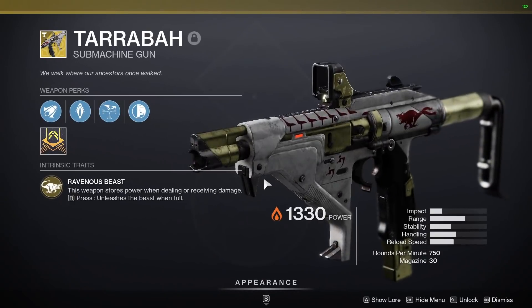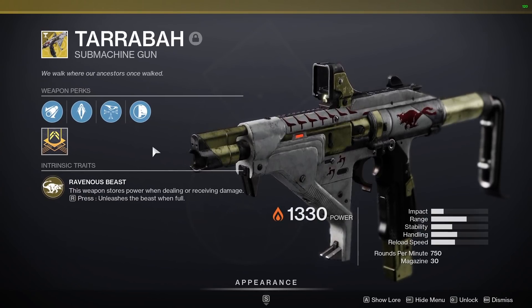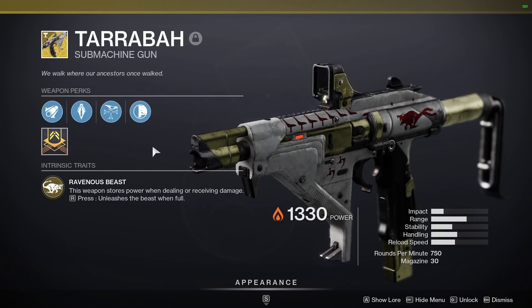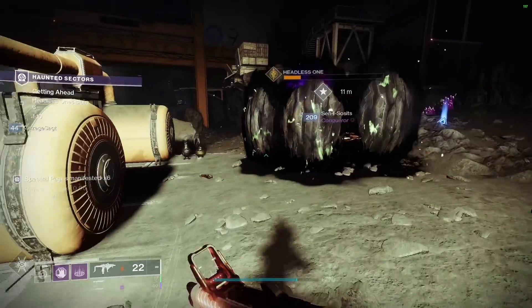Let's go over why you should use it. Tarrabah is an exotic 750 — but actually 720 — RPM solar SMG that at a glance has pretty average stats. It does have 16 zoom, giving it a 20 meter range, which is pretty alright for an SMG. Its real strength comes from its exotic perk, Ravenous Beast, which fills a meter visible on the gun by dealing or taking damage. Once the bar is full, you can hold your reload button to activate what is arguably the strongest buff of any weapon in the entire game.